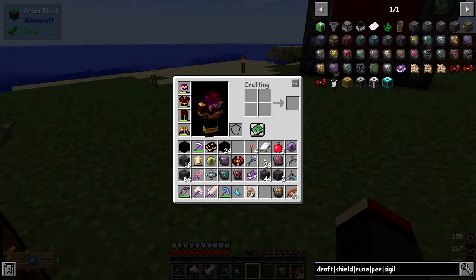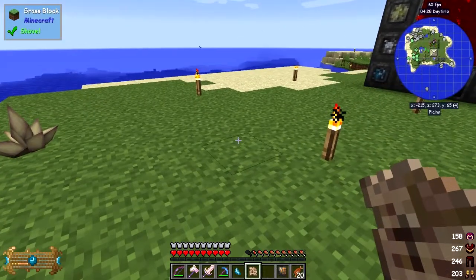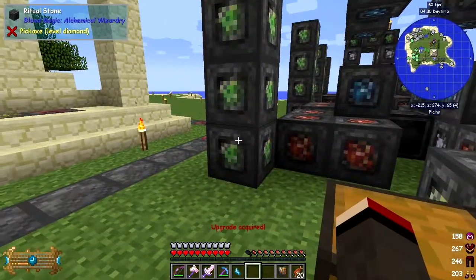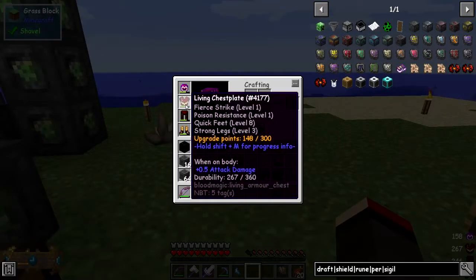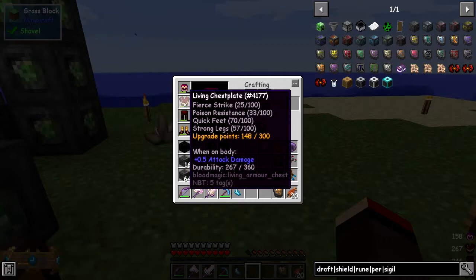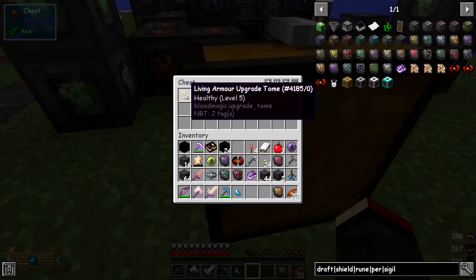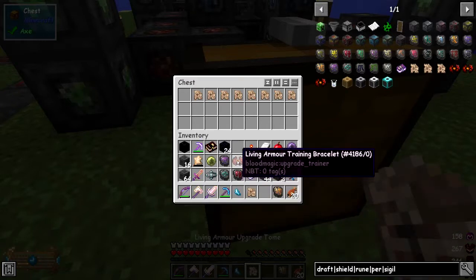Upgrade acquired. So we've got strong legs, poison resistance, fear strike. Quick feet selected, body building and experience I'm not so bothered about. Upgrade points are 170 out of 300, so we've got some space for upgrading. I think I wanted to take out healthy from here and then we have the training bracelet. The next thing we have to do is make an anvil.